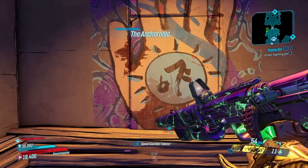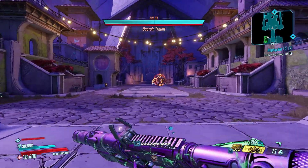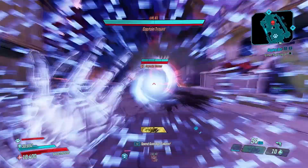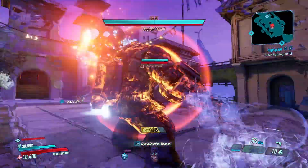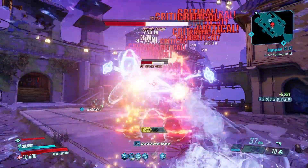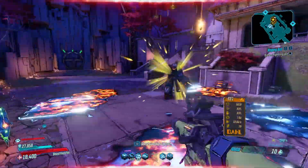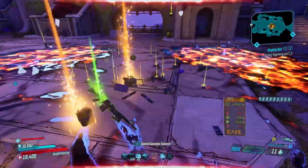Both remaining drops are Mayhem dedicated drops, so turning off Mayhem entirely means he won't drop anything at all — don't do that. Go up to Mayhem 10 if you can for the increased damage and anointed drop rate. The Tankman's Shield is a Mayhem 4 dedicated drop, available from Mayhem 4 through 10, and the Kaosin is a Mayhem 6 drop, available from Mayhem 6 through 10.